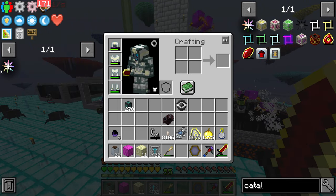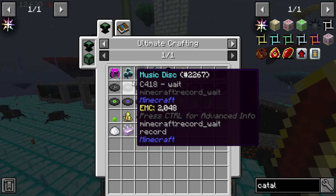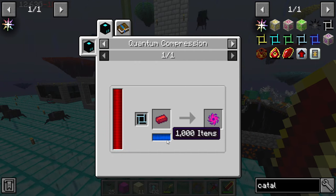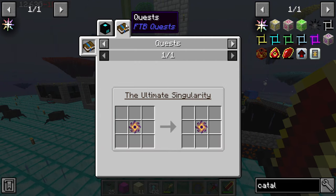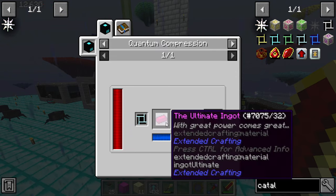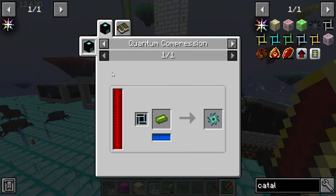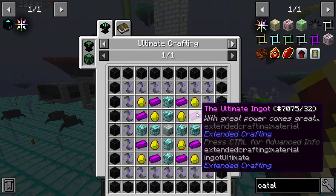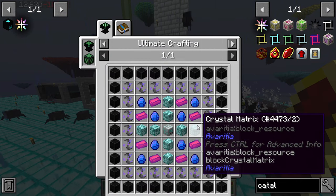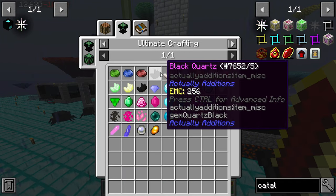Because again, that's the ultimate item that we're aiming for. So now I guess it's all about just decrafting it and putting it into a compressor. We need 1,000 ingots. Yeah, we might want to set up like a whole nother farm for this. Again, this is probably all going to be easy. Quantum compressor. It's not the easiest thing in the world.